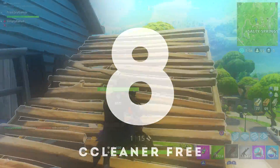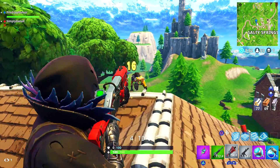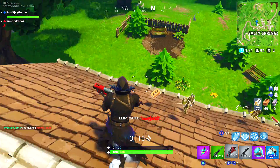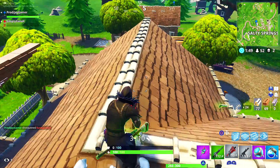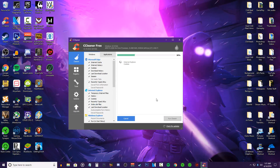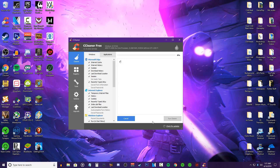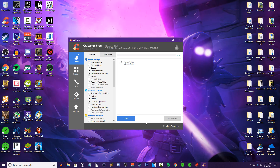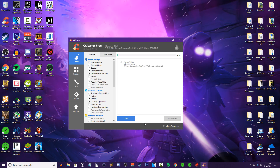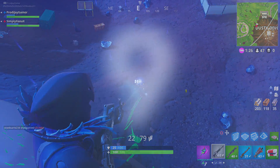For tip number 8, use CCleaner. This is really beneficial to those of you that don't normally clean out your PC of junk files, which over time can stack up and cause your PC to not run at full performance. This program is really easy to use — all you have to do is analyze all locations on your PC and then run the cleaner, which will take a few minutes or more depending on how much junk is on your PC.